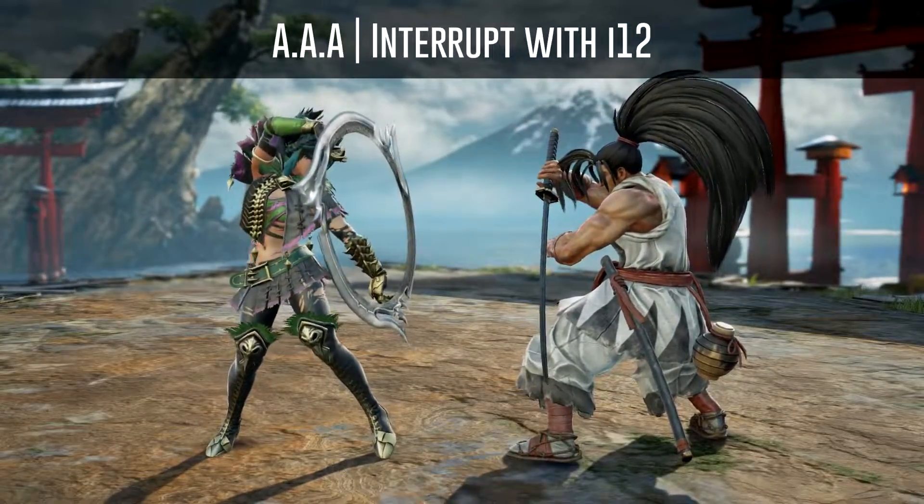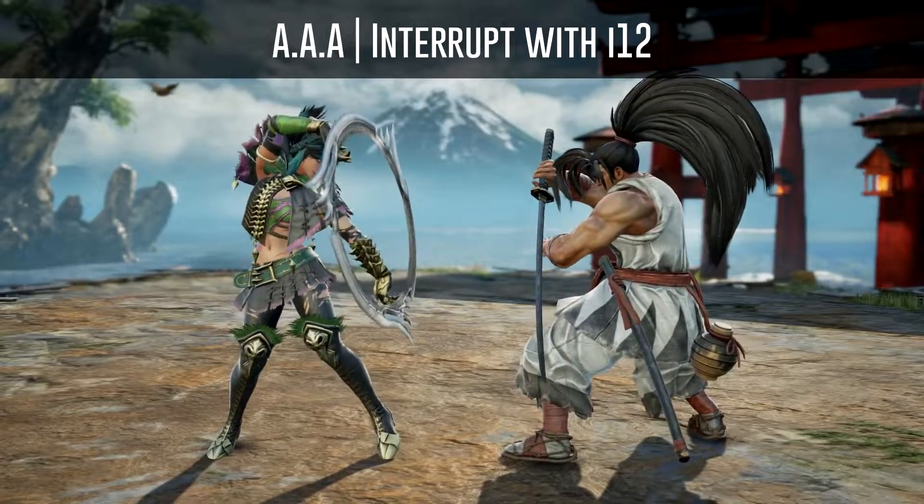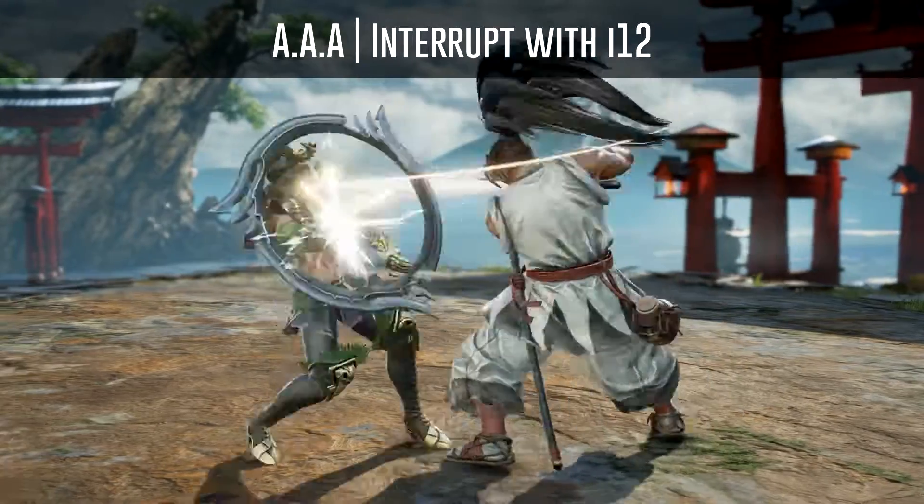It is also possible to interrupt the last hit with a 12 frame attack, but you need a 10 frame attack to also beat his AAB.